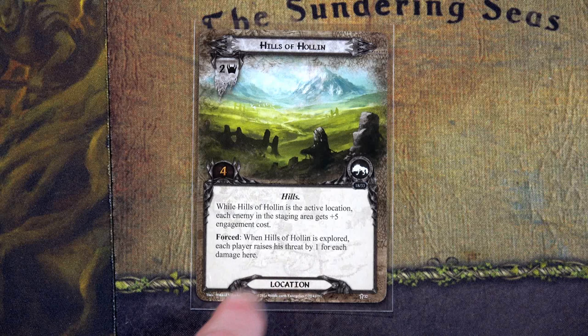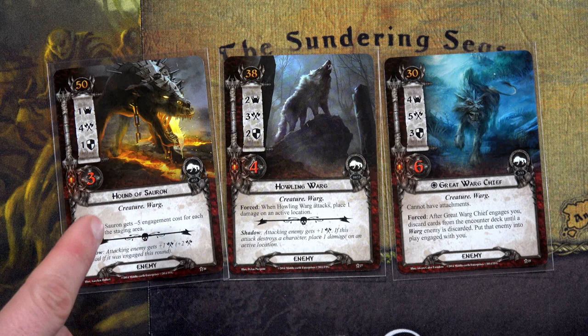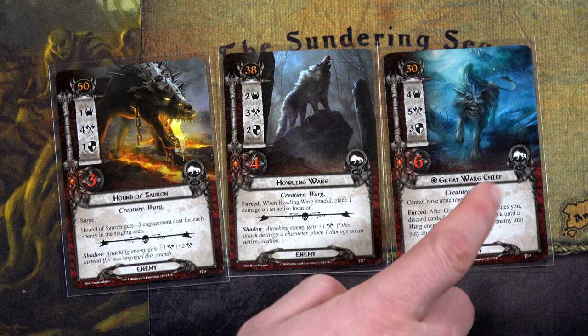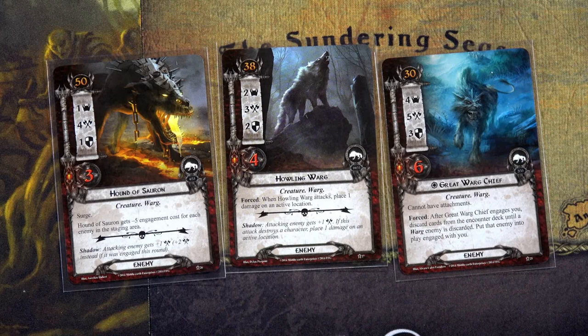Our three enemies in the staging area: the Hound of Sauron has 50, the Howling Varg has 42, and the Great Varg Chief has 34 engagement cost — plus five from the Hills of Holland, putting it at 39. That would not engage anybody. The Howling Varg is at 42 adjusted and the Great Varg Chief is at 34. Since our Rohan deck has 34 threat, we have to engage the Great Varg Chief with the Rohan deck, but I'll leave the other two.